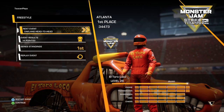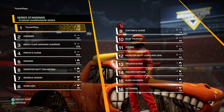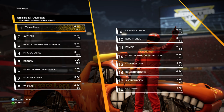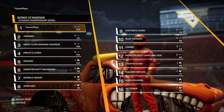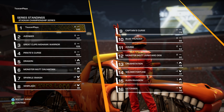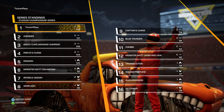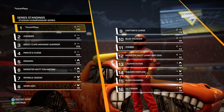Alright, so that was Atlanta — now we're going to move on to Oakland. Let's just check our series standings first. We've got 140 points; Avenger's got 121, so we are 19 points ahead of our second place rival. Avenger is 14 points ahead of Great Clips Mohawk Warrior. I think the winner has already been decided, but we've got to go through the motions and keep going.